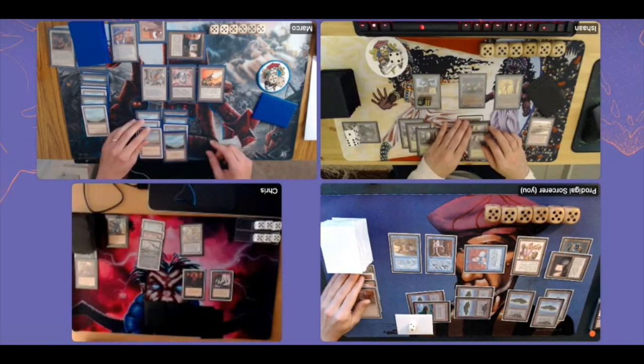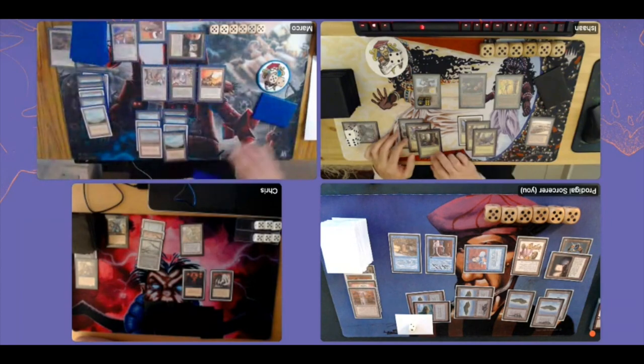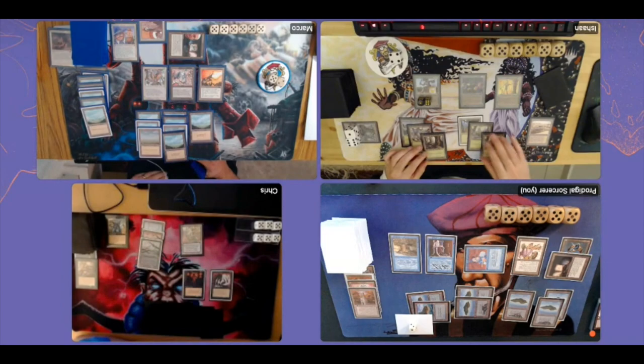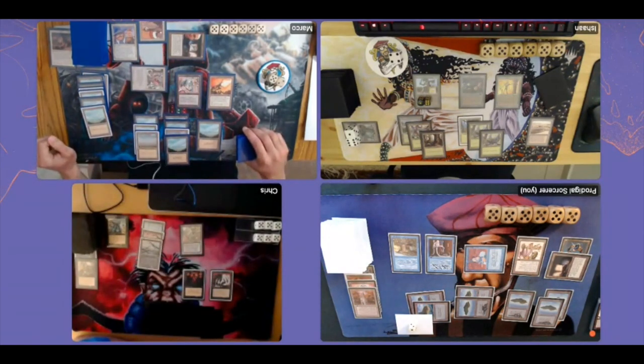The Living Wall is doing a lot of work for Marco — it's difficult to touch him. I think if I can find one of my bigger flyers I can start attacking him. But the Order of Leitbur is also getting much better with all that mana, and the Rocket Launcher looks better and better. Marco attacks with his Order of Leitbur, and he's targeting me! Chris would just use Maze of Ith against it, so I guess I'm the best target.